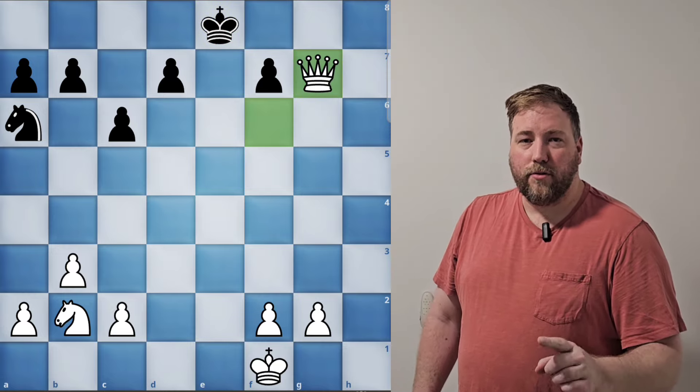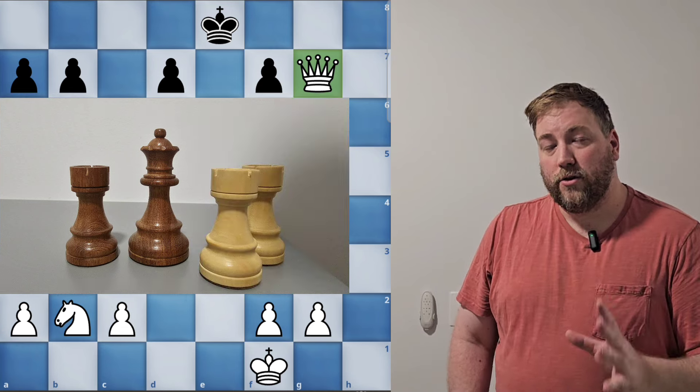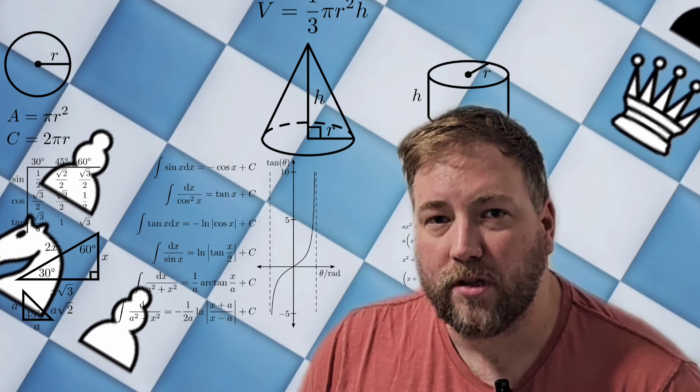So the opponent loses a rook and a queen for a total of 14. We lose two rooks, total of 10. Therefore we gain four points of material.